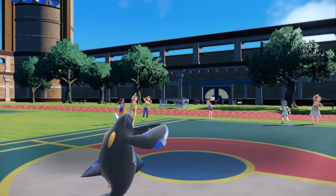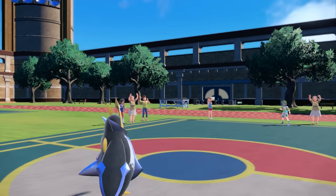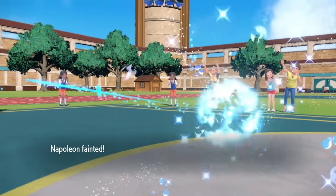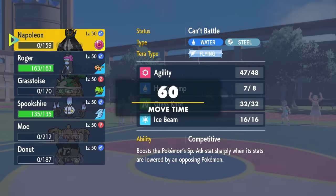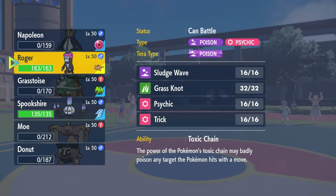Down goes Empoleon and now I have to decide how I win this late game. He has two Pokemon left and I have two Pokemon left. He is working with Ninetales and Walking Wake.